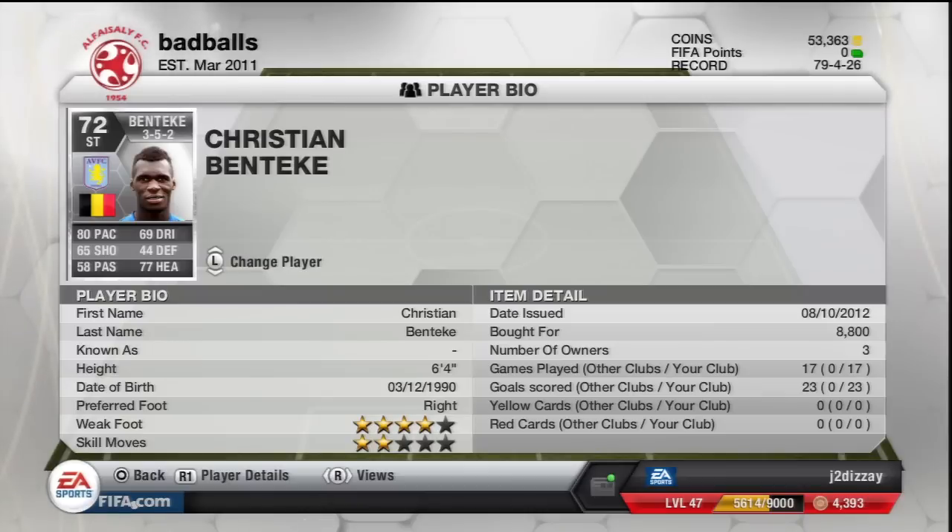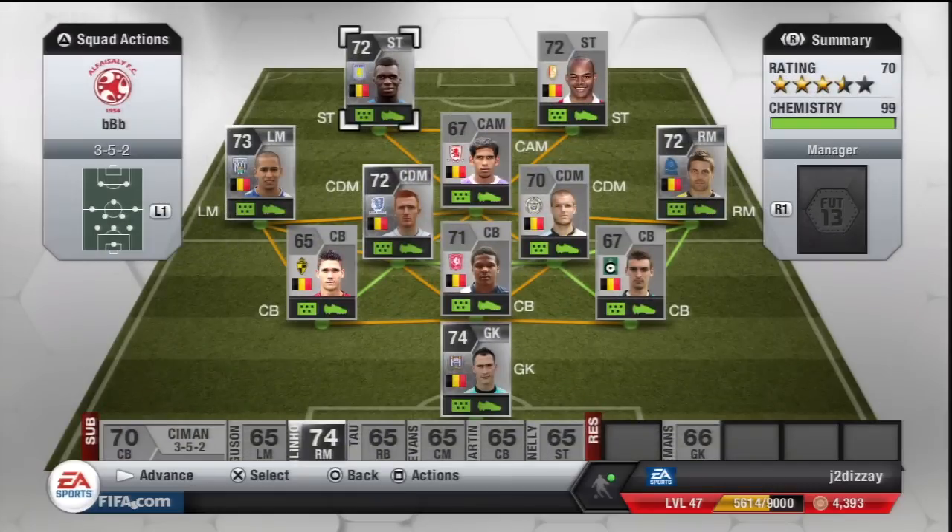Next man is Benteke — Christian Benteke, plays for Aston Villa. I used him in FIFA 12 a lot. Both of those strikers have got two-star skills, but they're just absolute units up there, giving everyone absolute hassle. 8,000 coins. Have you watched a Premier League match where someone's done even a roulette? Skills don't exist in real football, so just get it out of your head.